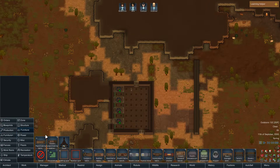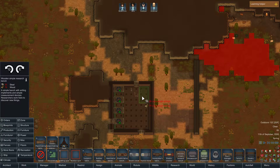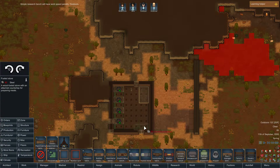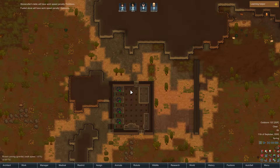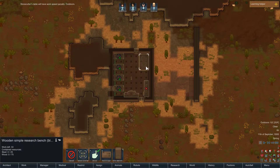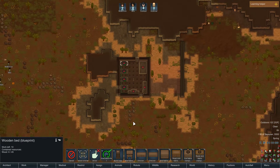Let's get some basic production going in here. Maybe we'll do a research bench — I know it's not indoors yet. We'll also do a fueled stove and a stone cutter. I should have grabbed a copy first. I'll forbid this until they get the walls built.